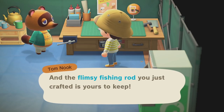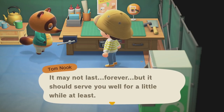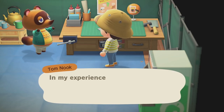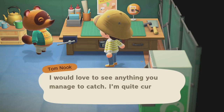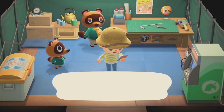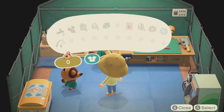The flimsy fishing rod you just crafted is yours to keep — it may not last forever, but it should serve you well for a little while. Tom gives some fishing tips: aim in front of the shadow of a fish when you cast your line. I learned a DIY recipe for a leaf umbrella — no clapping? Okay, I guess it's not so special.